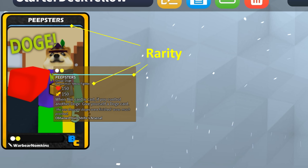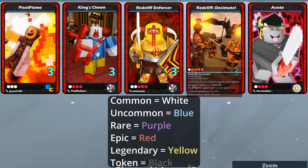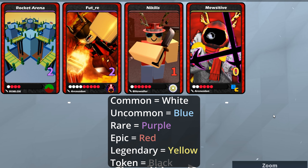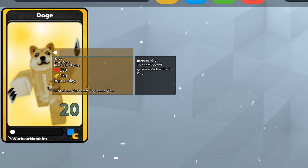While on the topic of colors, if you hover over your card, you can see a little color under the icon cost. That color is not associated with the color of the card — it's actually associated with the rarity. So if you see a blue line under the icon cost, that means the card is an uncommon. White indicates commons, purple indicates rares, red indicates epics, yellow indicates legendaries, and black indicates tokens.